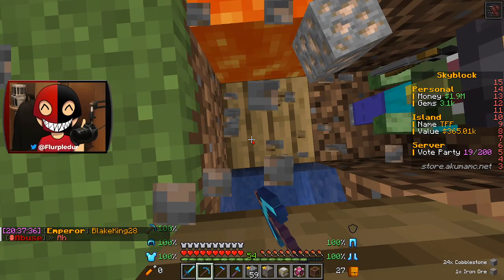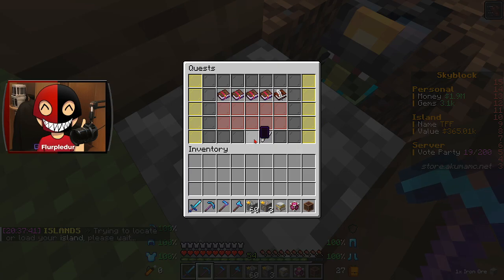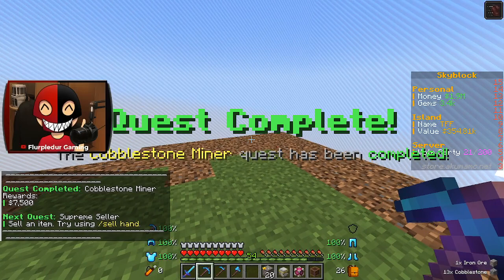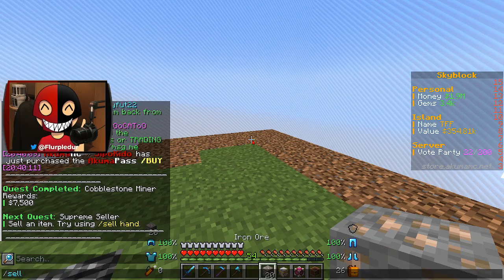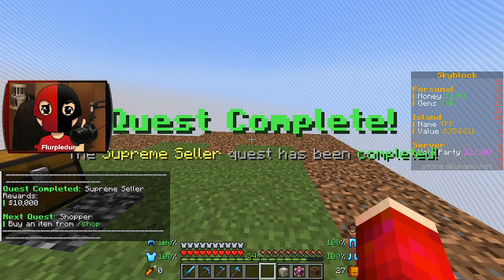We've got our cobblestone generator upgraded. We were at 36 and mined one — it does count, actually. Quest completed! Our next quest is slash sell hand — I need to have the cobblestone in my hand before I can do it. And then let's actually just do sell all.